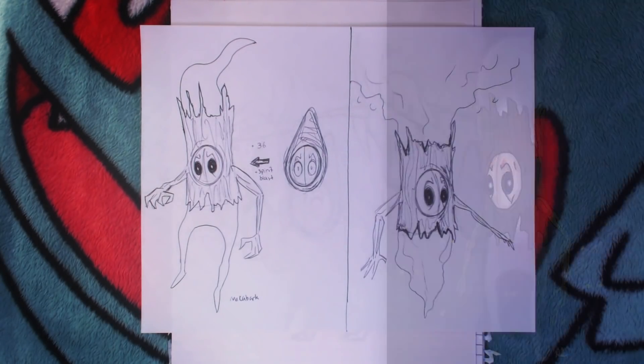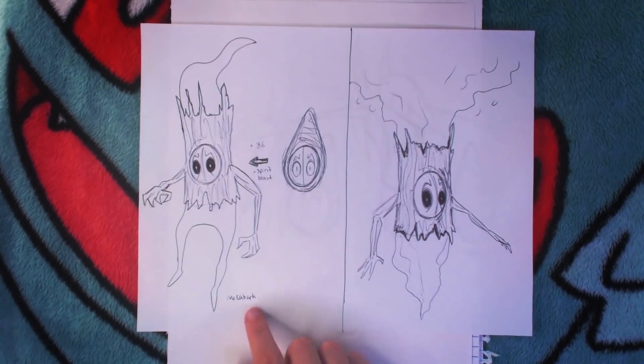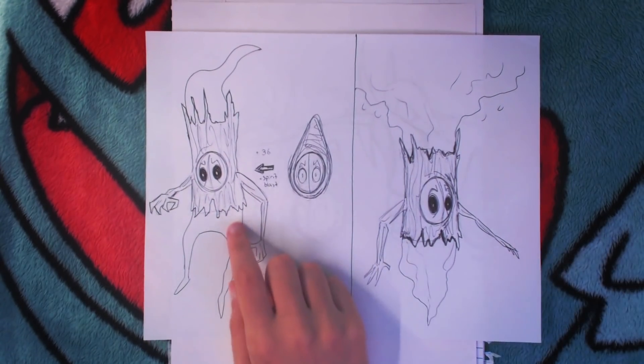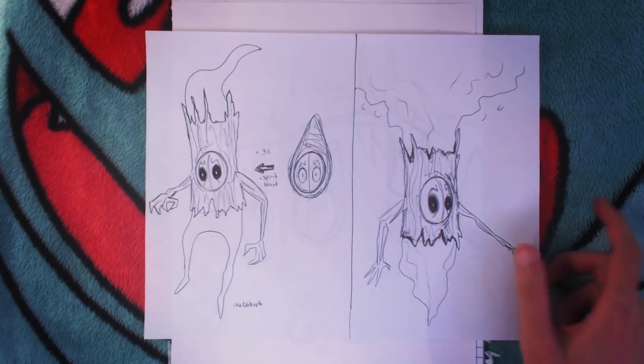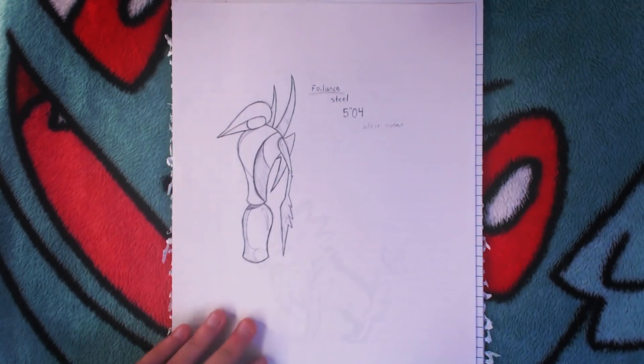Now this is another Pokemon I later made into digital art — Macabark and Macamask, from Macabra and Bark. It's like a ghost that inhabits a tree and a stump. And this was literally before Phantump and Trevenant. Guys... Foil Ants — not bad.